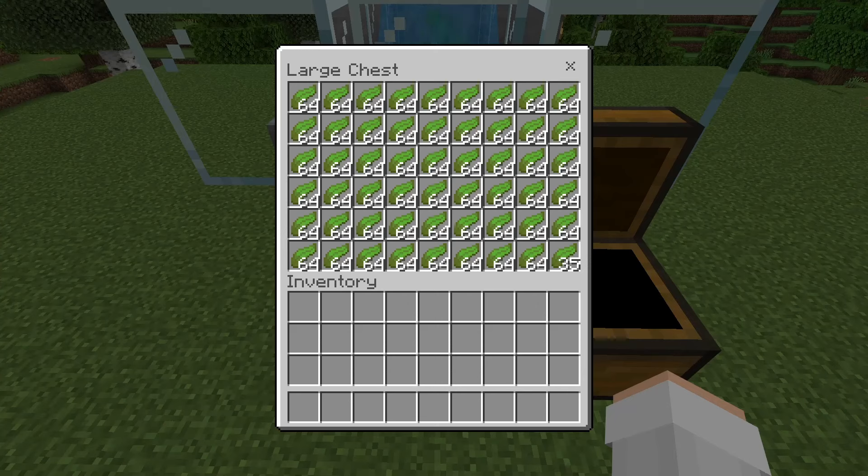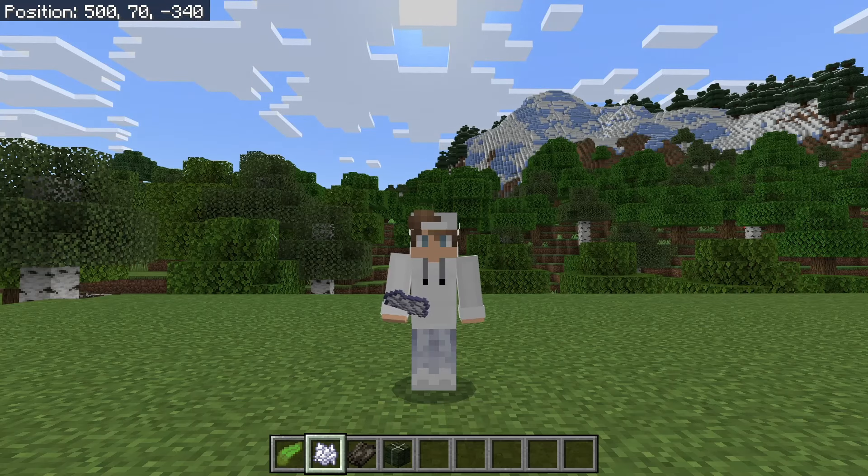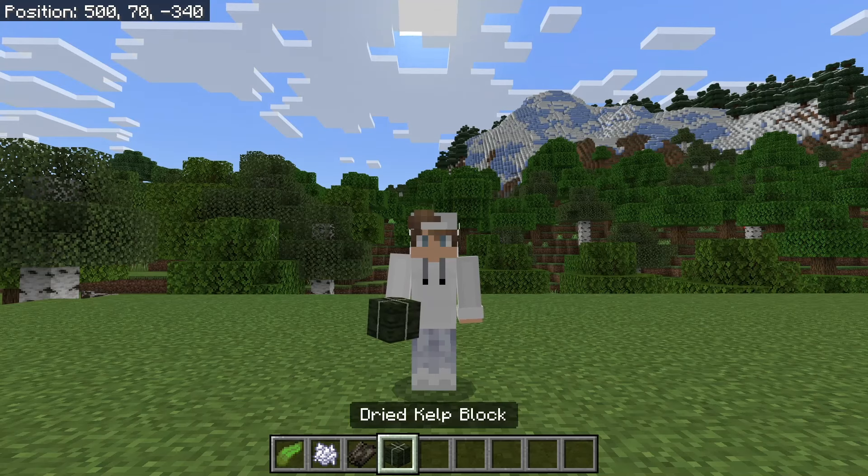As you guys can see here, this farm quickly produces a ton of kelp. By the way, kelp can be put into composters to create bone meal. Kelp can also be smelted to create dried kelp. Dried kelp can be used as food or used to create dried kelp blocks. Dried kelp blocks are a great source of fuel for furnaces, blast furnaces, or smokers.